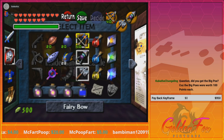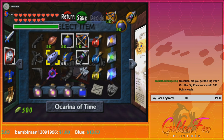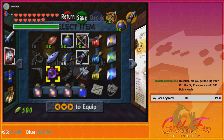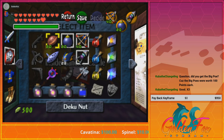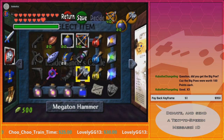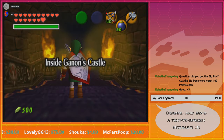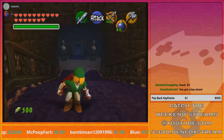Did you collect any more Gold Skulltulas? As many as I could. I feel bad for that family, but if you really want to know what the rewards are: if you destroy 50 you get a piece of heart, and if you destroy all of them you get a huge ruby. Anyway, on to Ganondorf's castle.